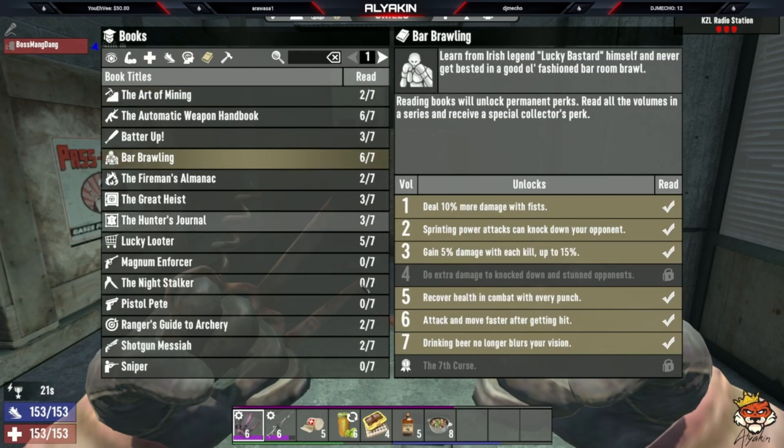For books, you want the Bar Brawler series. The biggest one is number seven where drinking beer no longer blurs your vision - beer also gives 300 percent movement speed. All the books are great: number six gives 20 percent attack speed and 10 percent increased movement speed for five seconds after getting hit. Number five gives you one HP recovered with every punch - when you're punching fast and not taking much damage due to Fort Bites and your chest piece, that's huge. Number four gives 20 percent extra damage to knocked down and stunned opponents.